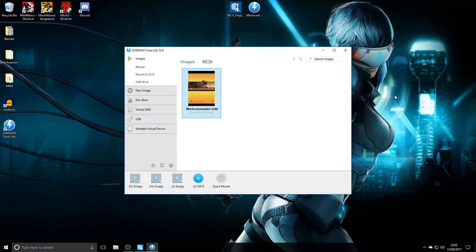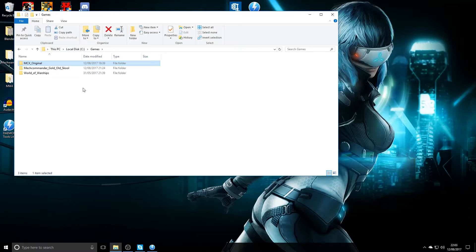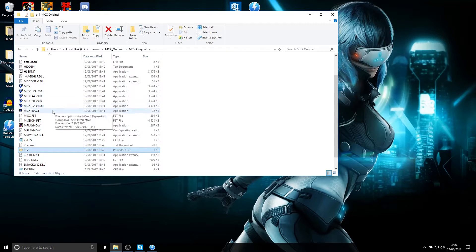Next, extract the MCX Original 7-zip to your hard drive - I extracted it to a Games folder. Once you've got it open, you should see all the different resolution .exe files. Whatever resolution you want to play at, open that corresponding exe. Just double-click it and it should open the game.